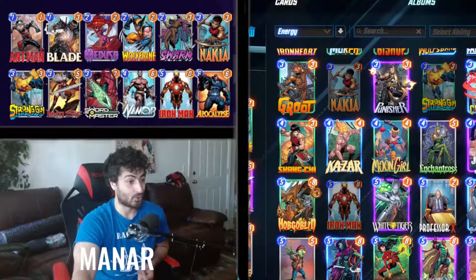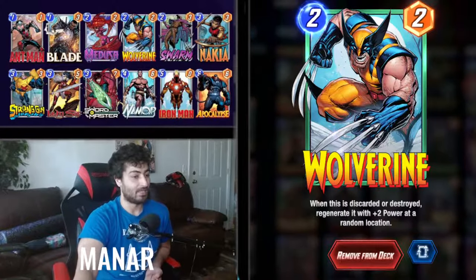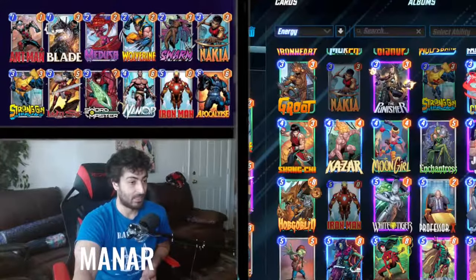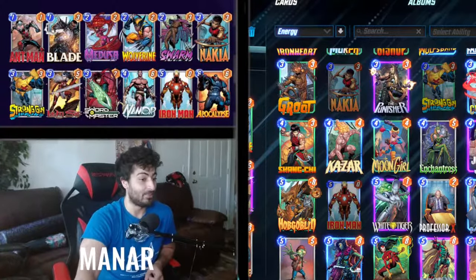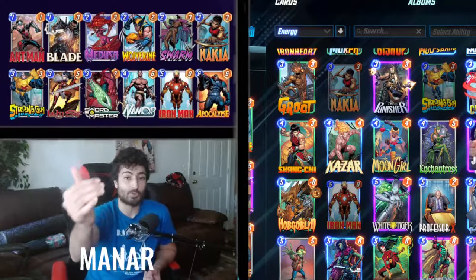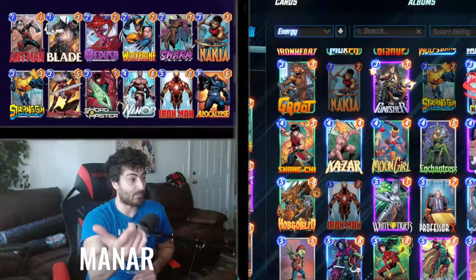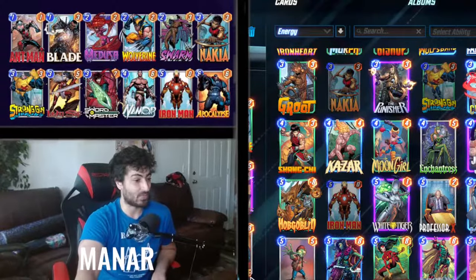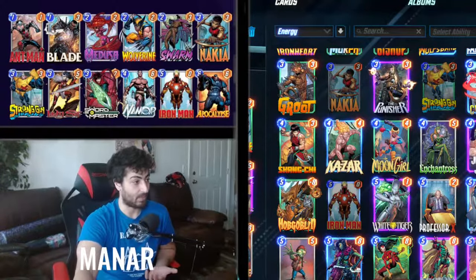Wolverine can be consistently pulled out as long as he's on the right side of your deck, giving you a five-cost push with Nakia. The deck is sustainable and fun, though a bit hard to play — you need to read what your opponent is going for. In Series Two, opponents have cards that can shut you down completely, like a five-cost that becomes a one-cost with nine power if you've discarded cards.